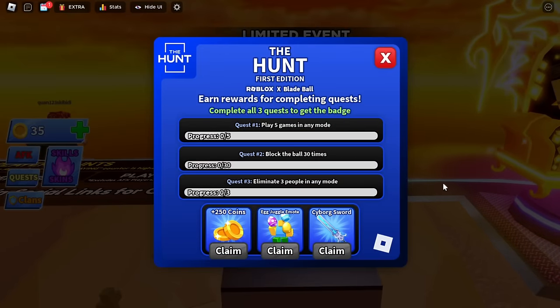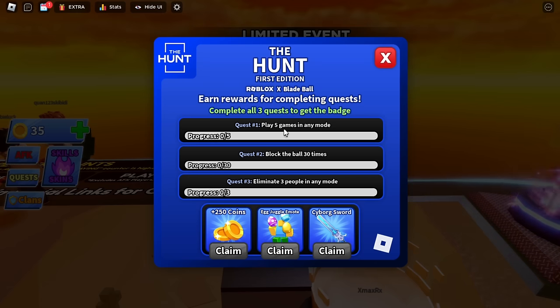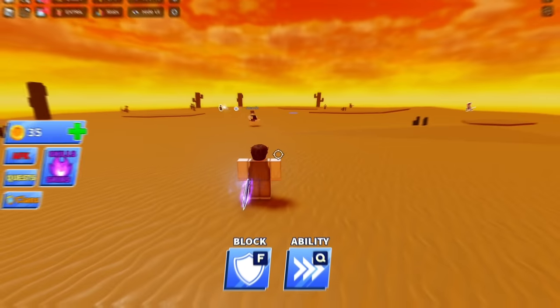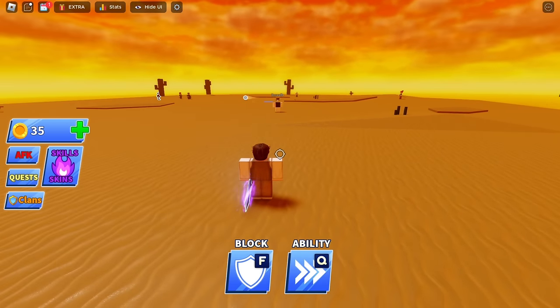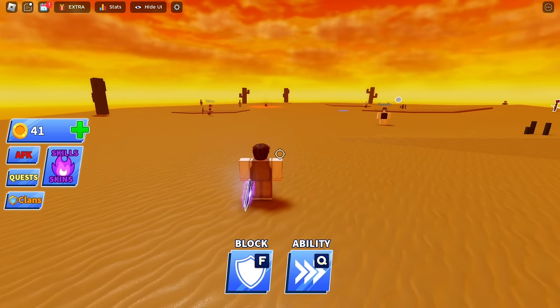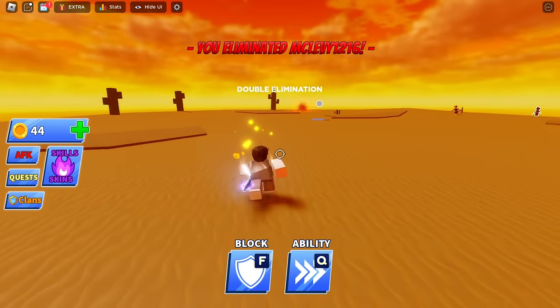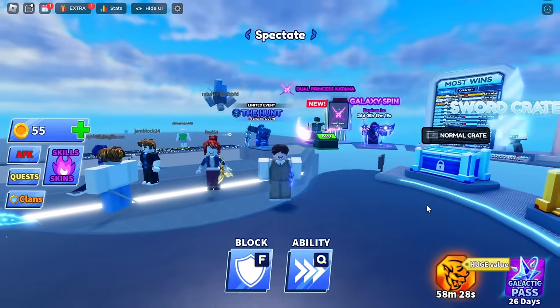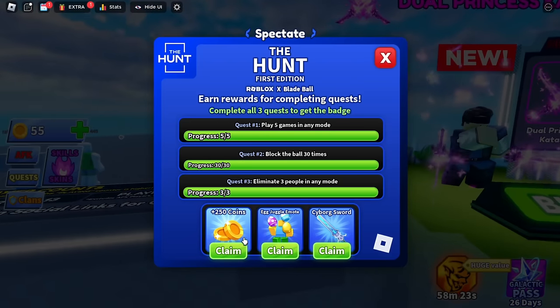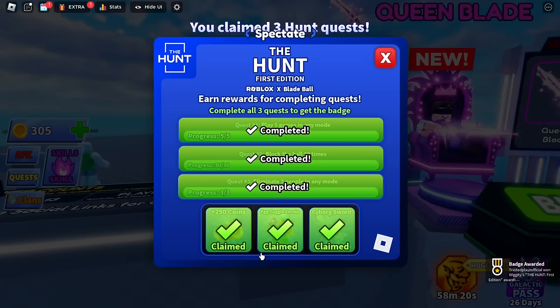Join this game. There are three quests you will need to do and they are very easy. Let's play this game — keep playing because everything you do in this game is counted for the quest. We completed it easily — let's claim our reward. There you go, we obtained the badge.